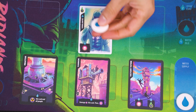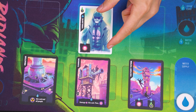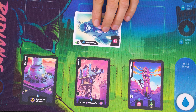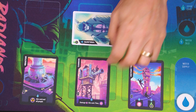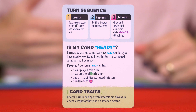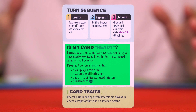For a person to be ready, it must also be upright. When a card gets damaged it gets rotated sideways, meaning it's not ready and can't use its ability. A camp is a little different — even if it's damaged, it is still considered ready and its abilities can still be used. You'll find reminders of what makes a person or camp ready right on your player reference.